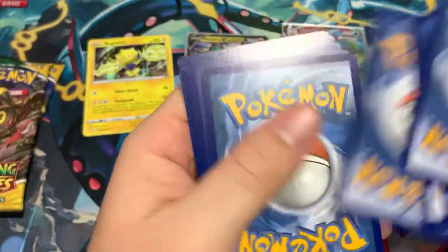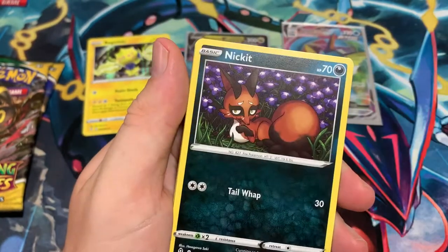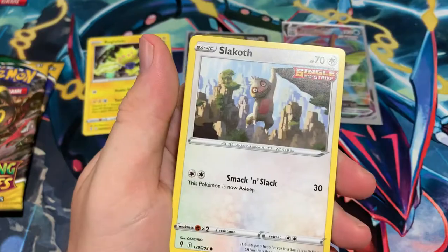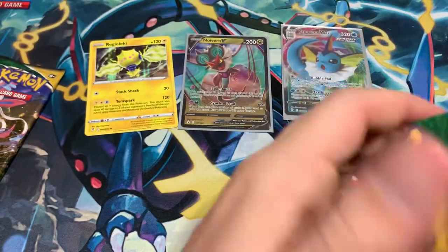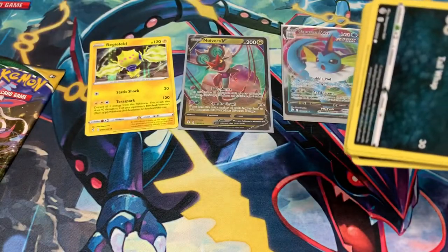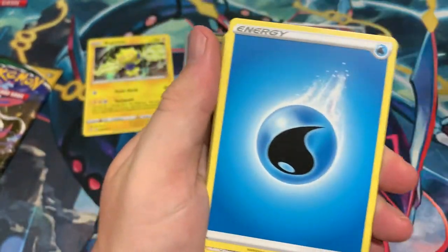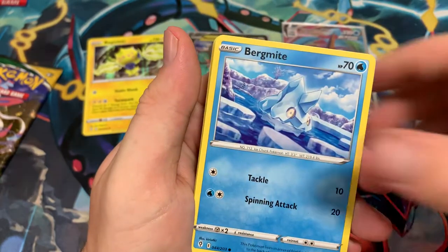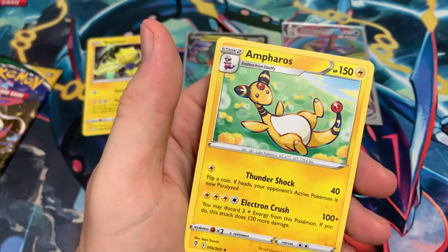Pack six — Metal Energy. Ursaring, Crystal Cave, Toy Catcher, Bergmite, Malmar, Slakoth, Wishiwashi Reverse, Shiftry — Regular Rare. Pack seven — Water Energy. Lady, Rescue Carrier, Scrafty, Bergmite, Carvanha, Emolga, Flapple, Petilil Reverse, Tauros — Regular Rare.